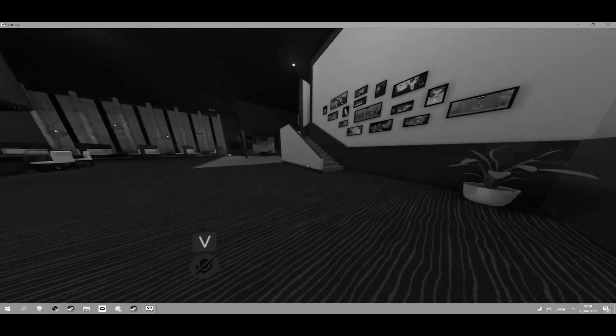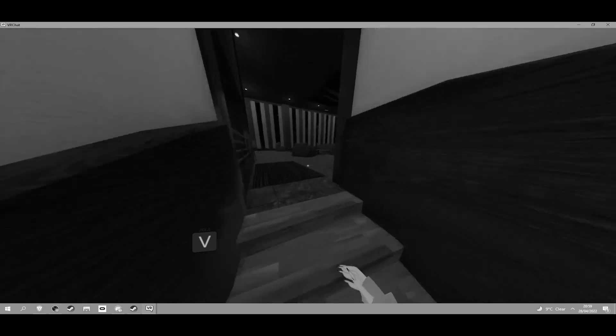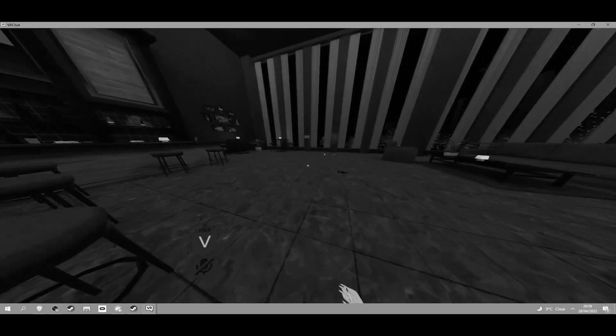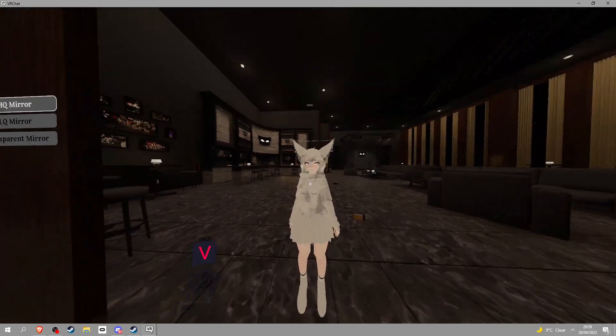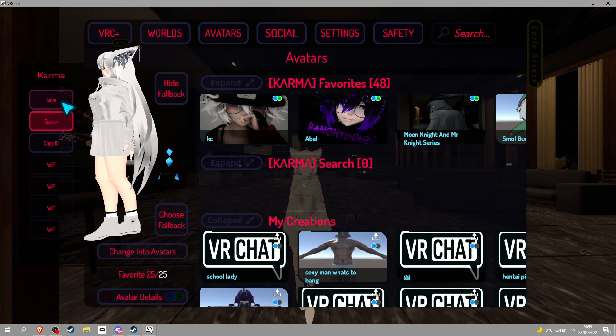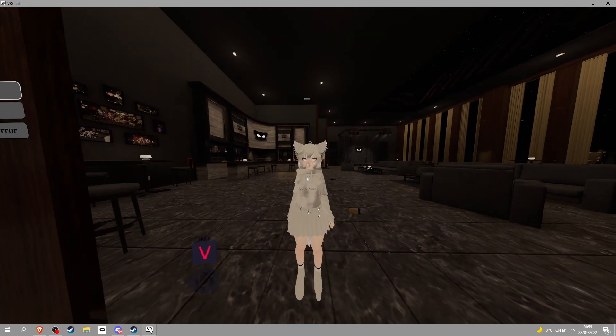And then you run away, because now she knows that I took the avatar. So now you just run. As you can see, I stole the avatar. So now after you've done that, you can favorite that avatar. Click save and it's there. That's it — go force clone now.